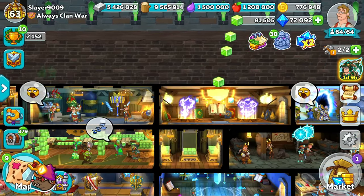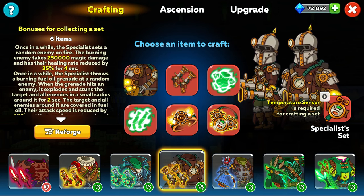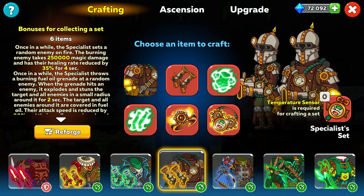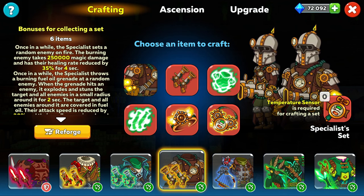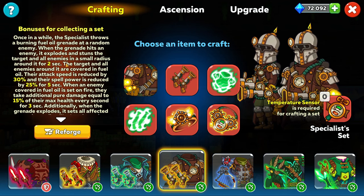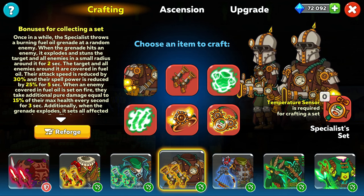Now let's talk about the Specialist from the Set Workshop — this is mainly for people at throne room 11, but let's check them out either way. Once in a while the Specialist sets a random enemy on fire; the burning enemy takes 250,000 magic damage and has their healing rate reduced by 35% for 4 seconds. Once in a while the Specialist also throws a burning fuel oil grenade at a random enemy; when the grenade hits, it explodes and stuns the target and all nearby enemies for 2 seconds.